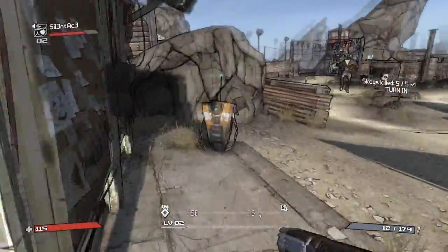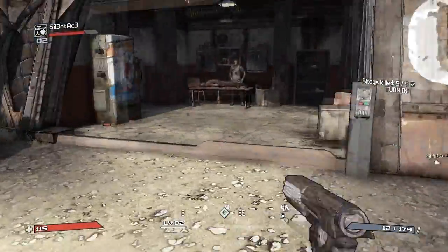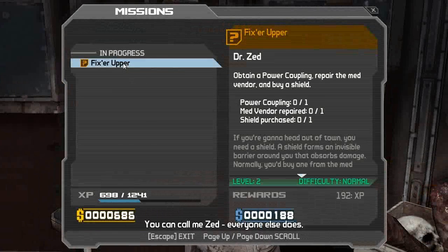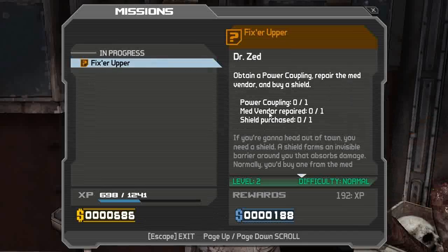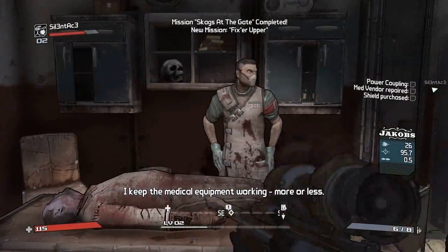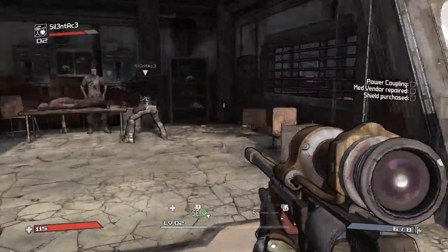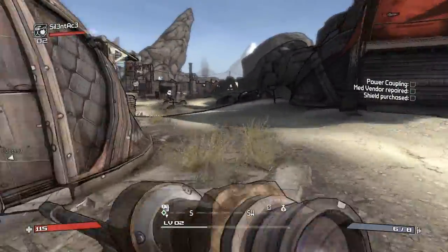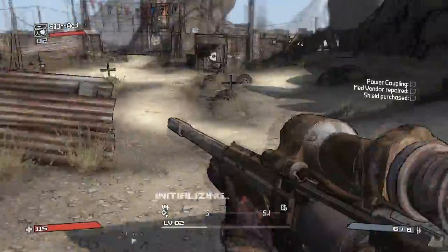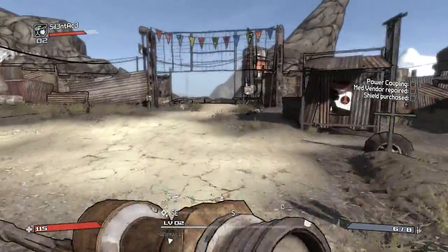What the hell? I'm running so fast. Do we give it to him? Nope. We gotta give it to the doc. We're getting a new one. And this one we're supposed to get some... We're supposed to buy a shield. I keep the medical equipment working, more or less. So for this one I guess we're supposed to find different crap. Oh, we have a map screen as well, by the way. It's M. So I'm guessing out here. Let's go out here and let's go find out where it is.